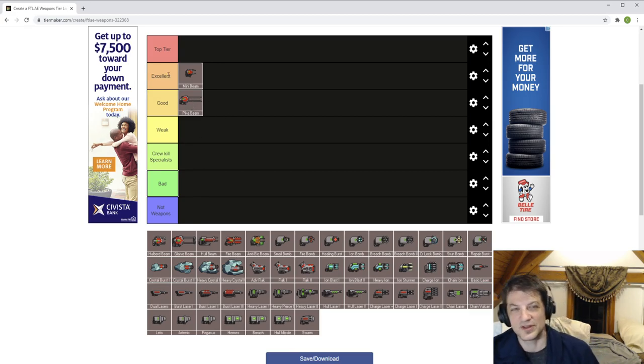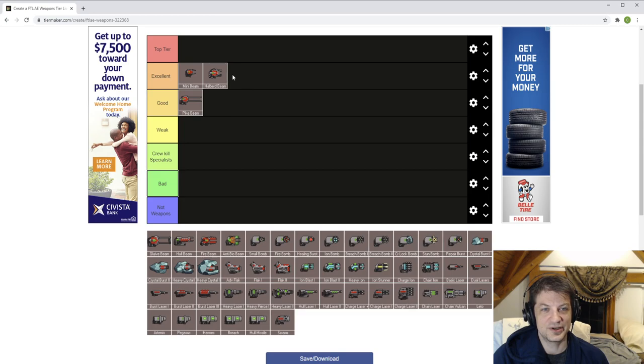The pike beam's 16-second charge does push it above the 12-second threshold without being an outright ship killer. You're generally going to be happy with one beam weapon and won't be too picky between hull beam, pike beam, or mini beam to certain degrees — you'll often upgrade to halberd if you get the option.